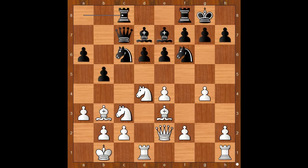Rook from a to c8, f4. Black to move, and e5 was played. Knight takes on d4 should have been considered, and after rook takes on d4, e5 then.